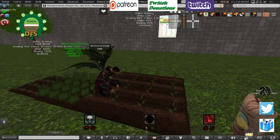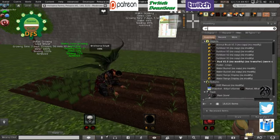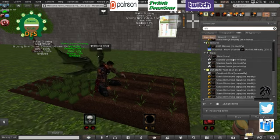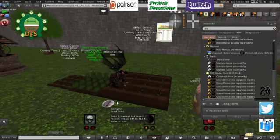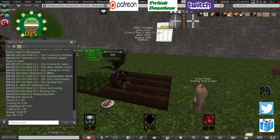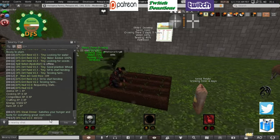So I'm going to look in my inventory and type in DFS, and what we're going to look for is a steak dinner. You get these in the starter pack, or you can buy them from other players or from the marketplace. So we're going to close the inventory, open nearby chat — I've got 102 — we're going to click on it and eat. Now you can see I have 40 of 102 energy. And you can see now that the tending of the field has gone back up. So that is a good point in the DFS system.